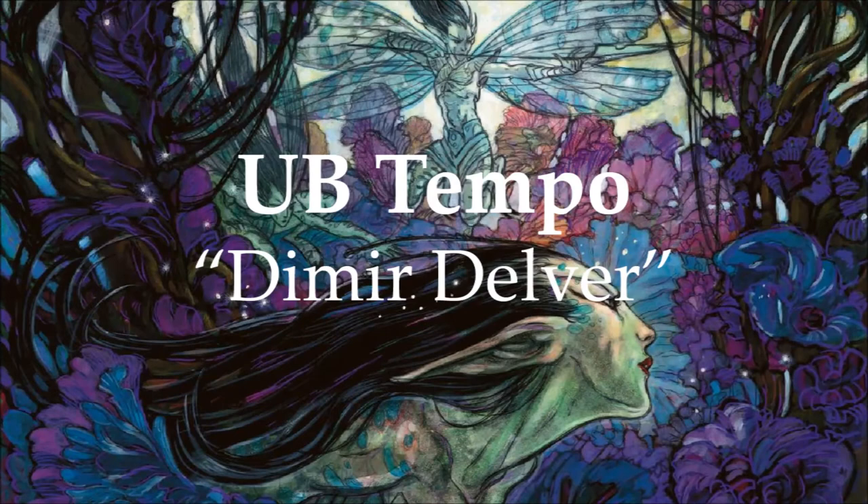Now let's continue with Blue Black Delver. This is fundamentally a tempo deck, and you're looking at the two most powerful openings being Delver of Secrets and Deathrite Shaman as your one-drops. After that, if you're able to protect one of them and get to victory that's great, but you might have to follow up with something like Tombstalker, Gurmag Angler, or True-Name Nemesis. Any of these single threats is probably enough to win the game as long as you couple it with counterspells to keep them protected and removal spells to get their blockers out of the way.